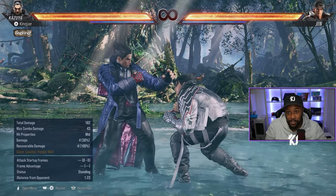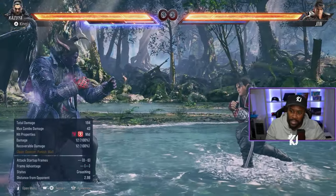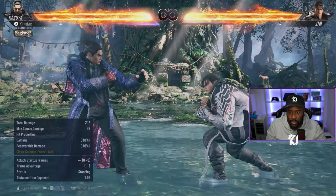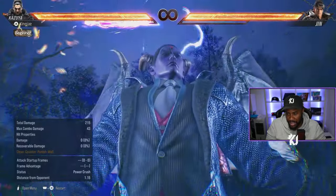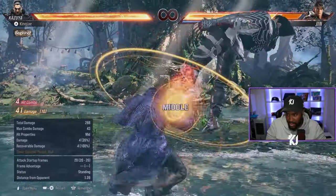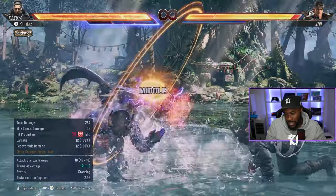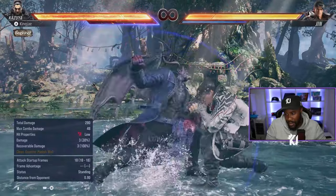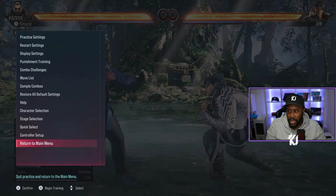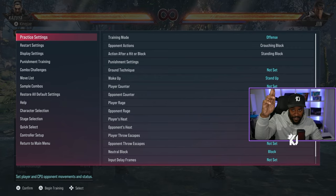One more thing to add: in heat mode Kazuya has a heat smash move. People will expect the low heat smash but you can also do an overhead. You can also do a heat dash cancel into whatever combo you want. The heat smash is a low but it is punishable — it's minus 14 — so just be careful with that. That's it, video is wrapped up, take it easy, peace.